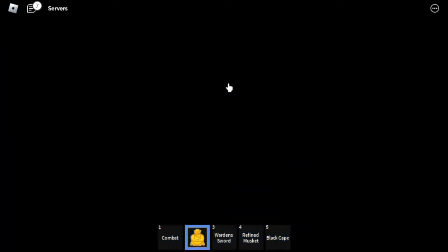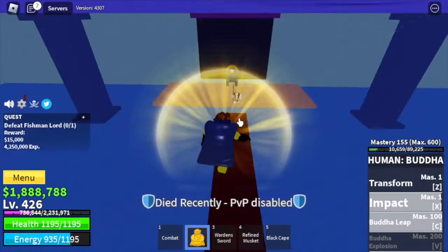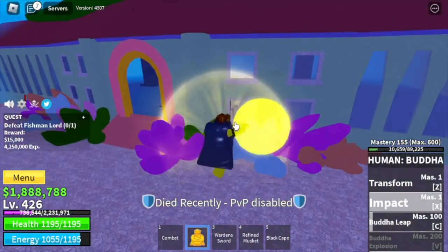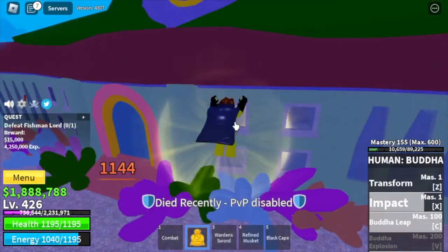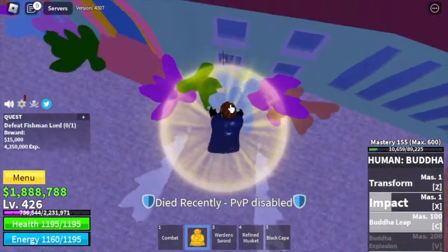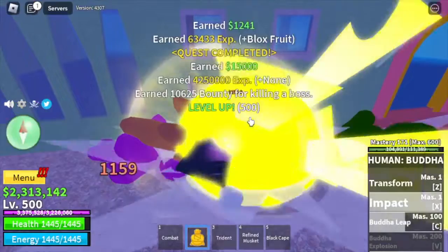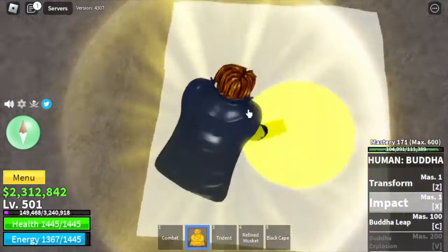Next island is the underwater city. We're going to start defeating the fishman lord. Same strategy as our previous videos — lure him here and use your skills. With the Buddha leap, we won't glitch inside. We're going to server hop until you reach level 500, starting from the marine fortress vice admiral area.